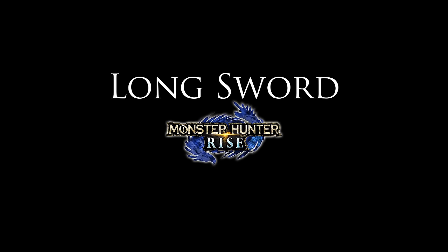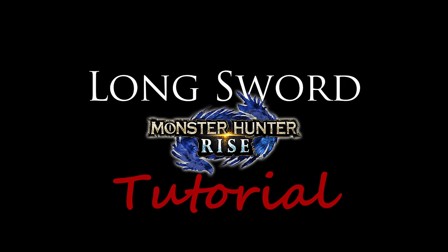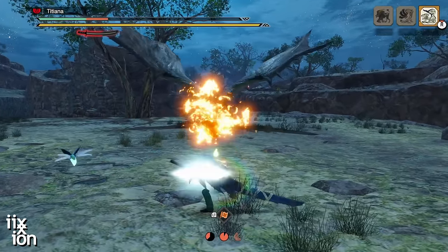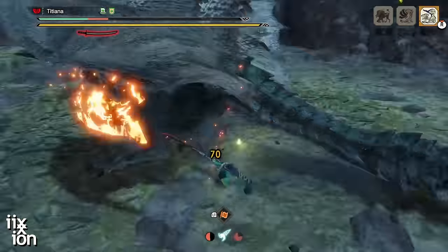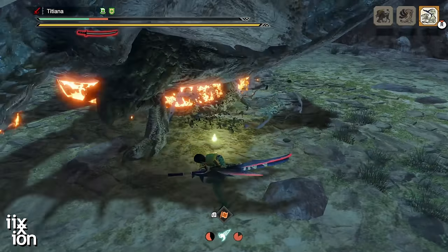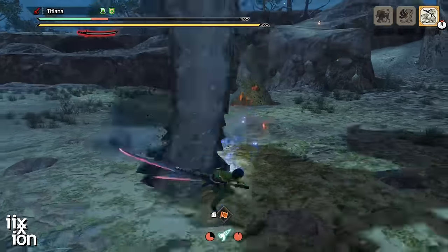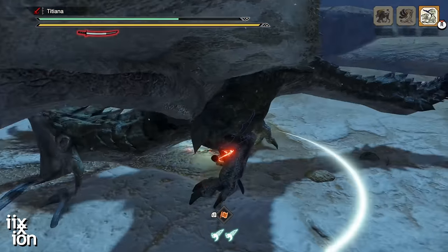Beginners love to pick the long sword because it's such an iconic weapon. It's the signature weapon of the Monster Hunter series, and being a katana, it's also the signature weapon of Japanese culture. Capcom went to great lengths to make the moveset mimic those used in reality, as well as the crazy superhuman moves of legend.